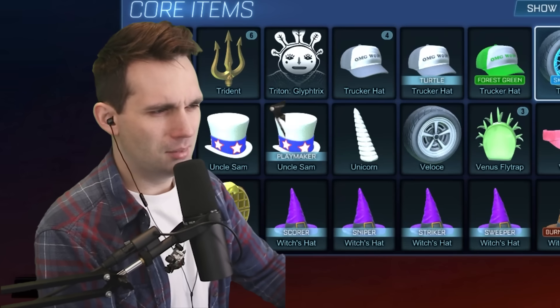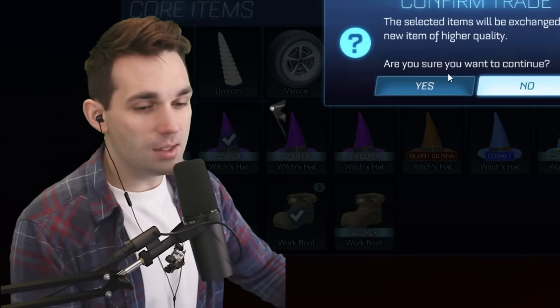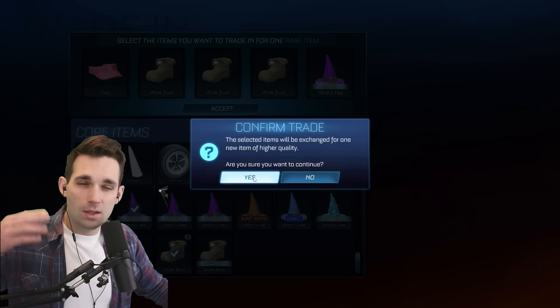Sky Blue Tunicas are uncommon — wait, what? Somebody explain that down below in the comments, that makes no sense. Those are incredible. All right, I think this is the last uncommon trade-up we can do, so let's see if it's a good item. It wasn't. Moving on — we've got the rare trade-ups now.